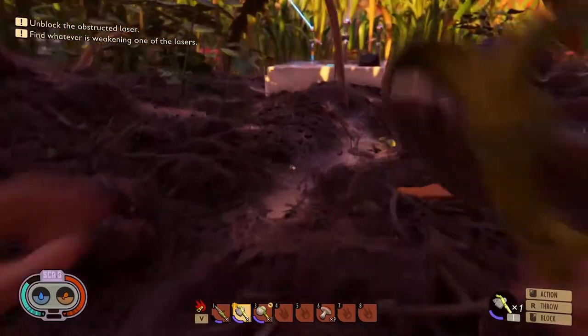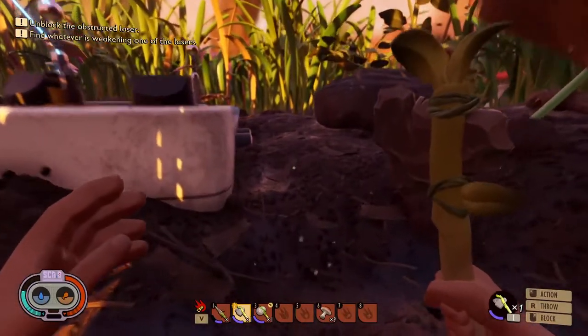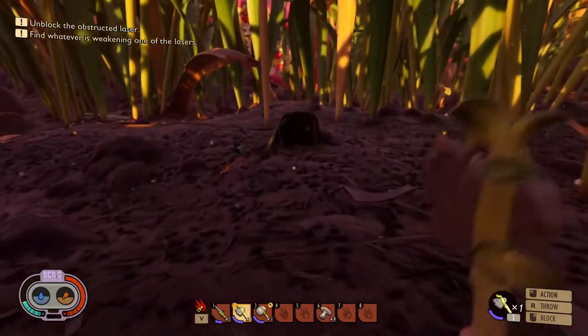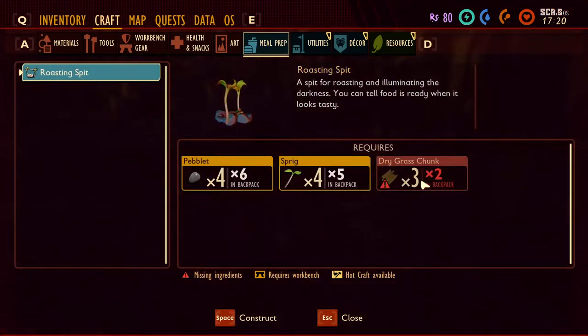I find the throw to be so weird in this game — the little press R to throw. Alright, but let's get back over here. There's our little tent.